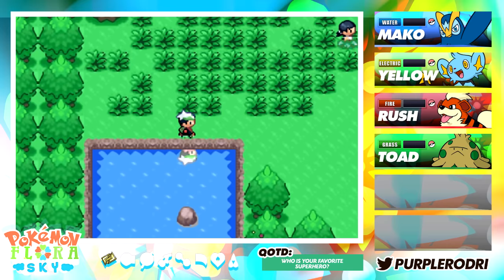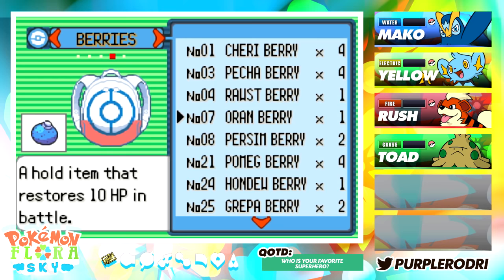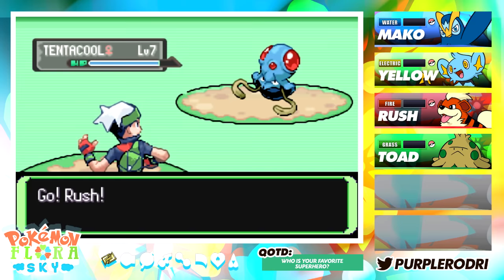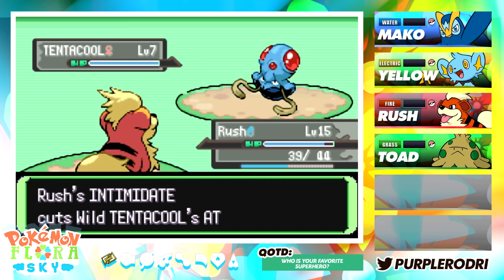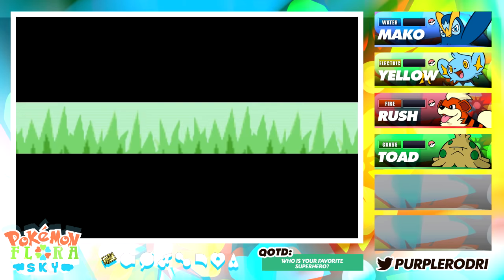I wonder what exactly is going to be on this route. We did get a fishing rod, so let's go ahead and check what kind of fish there are. You never know — what if I ended up finding something really strong? There we go, we got a bite on the first try! Oh, that is actually not that great for us — we already have our Piplup, so I don't think we're really going to need a Tentacool. I'm just going to go ahead and run away from this fight. I just want to get to the city, get to the gym, and get our Pokémon into some action.